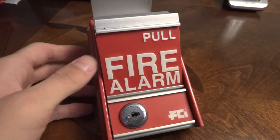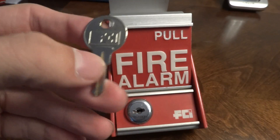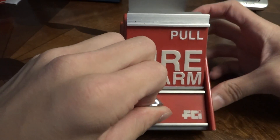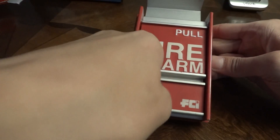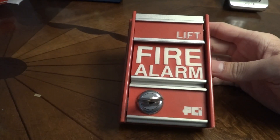And to reset it you put in your key here, which I'm going to take off my chain. So we're going to put in my FCI key here. This was to an FCI booster panel I had, which unfortunately I totally fried. Total pain.